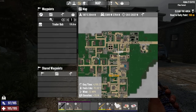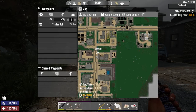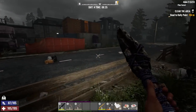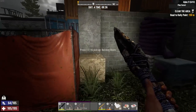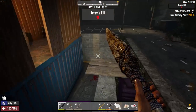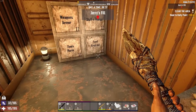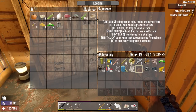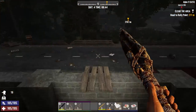Where the heck is my house? There's Trader Bob's, so it's right over here — yeah, there it is. I need to put a bedroll down here; I have no idea where I put the last one. Let me drop off a couple things — I won't need it anyway. Good to go.